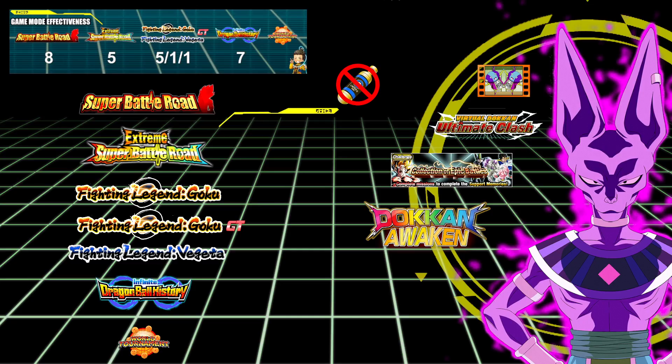The 5-1-1 represents the Legendary Goku event, GT, and Vegeta missions you can complete. The first five are missions on the original Fighting Legend Goku, then one for Fighting Legend Goku GT, one for Fighting Legend Vegeta, and the Infinite Dragon Ball History missions. I also look at events like the God Event, Ultimate Clash Battlefield 2.0, Collection Epic Battles, and general Dokkan gameplay. Red Zone will be coming out soon and will factor in similarly to super battle road difficulty.